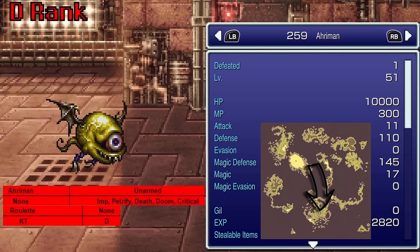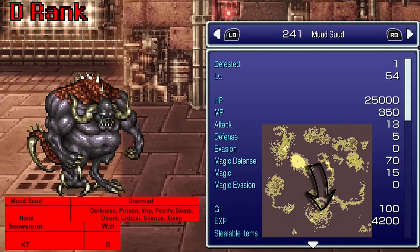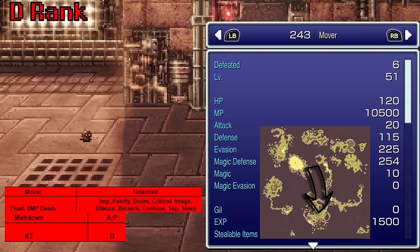The Ahriman, found in Kefka's Tower, teaches Roulette — so you have a 50-50 chance to have a chance to die. The Mud Sud, a rare encounter inside Kefka's Tower, teaches Snowstorm — wouldn't be one of my best things to use at this point, but it's there. The Mover — these guys are tiny and kind of tough to find — teaches Meltdown, actually not a bad move, but you need to be set up for it. If you don't have your party set up for Meltdown, Gau could potentially kill you and all the enemies.